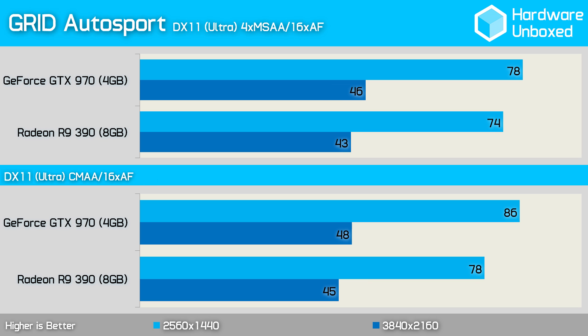The 970 was 4 frames per second faster than the 390 in Grid Autosport with 4x MSAA enabled. Changing the anti-aliasing method from MSAA to CMAA played further into the hand of the 970, which extended its lead over the 390 by 8 frames per second.